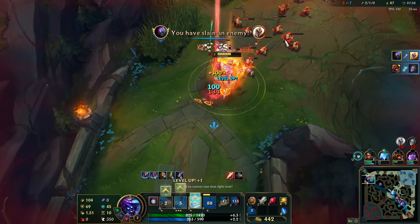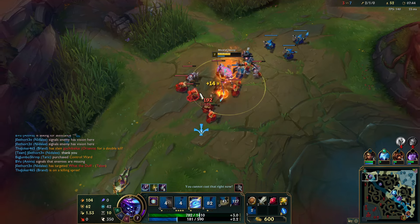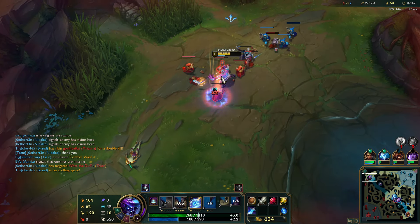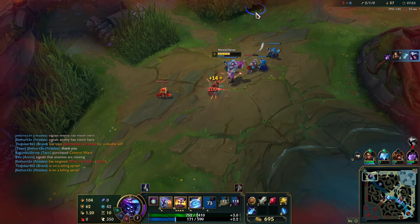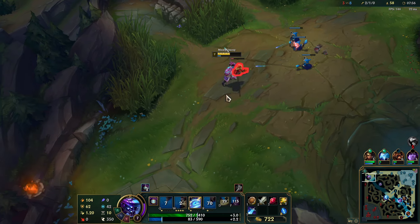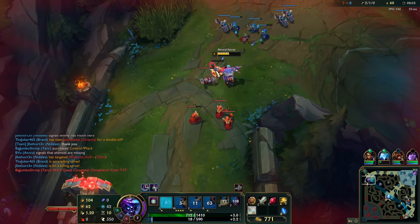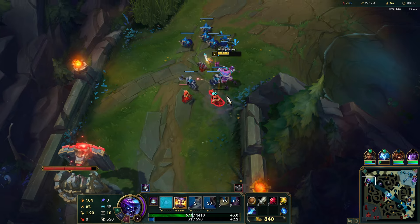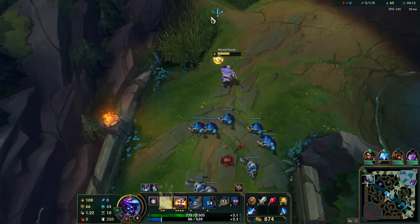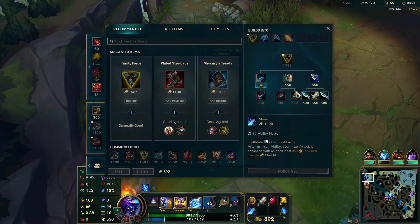She's started getting CS but I have a pretty big item advantage at this point and she's playing for full scaling. Let me just shove this. I don't think I can get a tower plate here even though I'd love one — let's just back. This is a pretty good back — we're 2-1 currently. We died but I think our death was worth it.